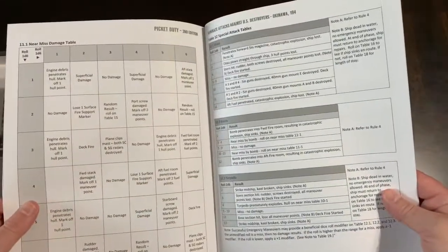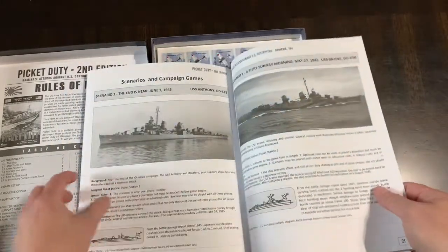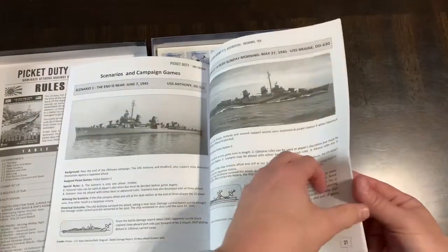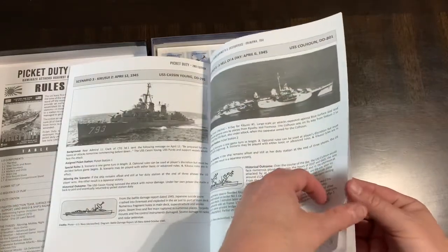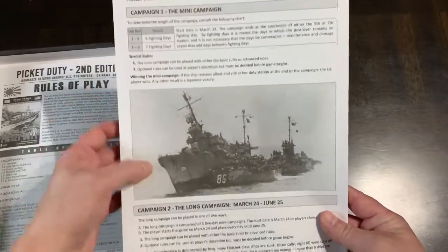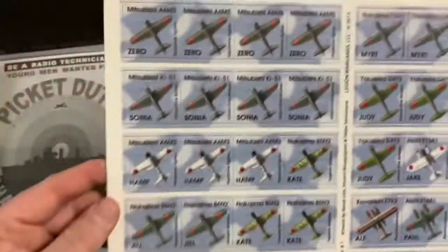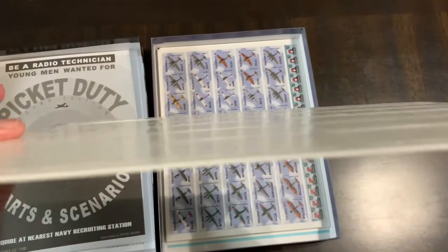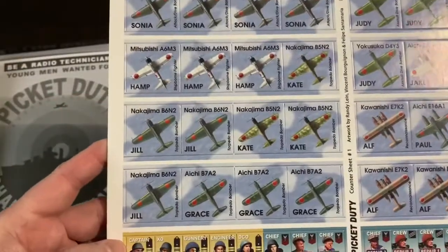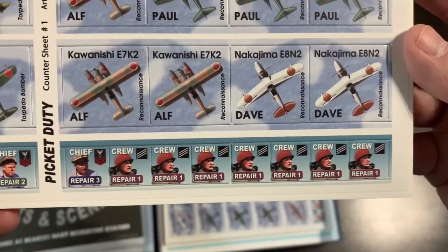This game fits in that same vein with a lot of charts. Scenarios start on page 20, so you've got about 19 pages of charts. It looks like there are eight scenarios, a mini campaign, and a long campaign. Here are the counters — nice big counters with a white core and medium thickness. You've got the planes coming in and crew members to manage on your destroyer.